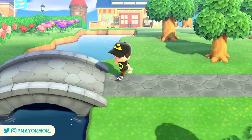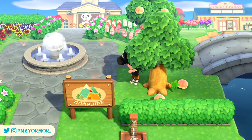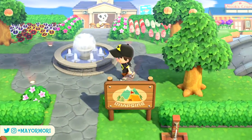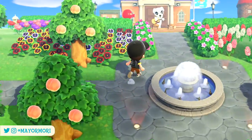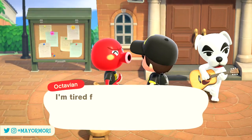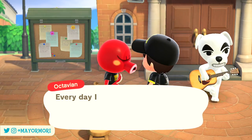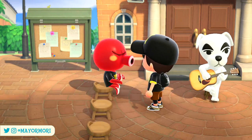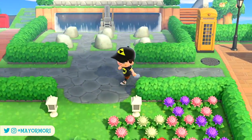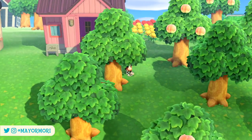Friendship levels in Animal Crossing are a behind-the-scenes mechanic that determines how friendly a particular villager is towards the player. This measurement of friendship has kind of always been there since the original, but is now more commonly referenced as the method for unlocking villager pictures. The friendship feature in New Horizons is more complex than any previous Animal Crossing game, but thanks to the latest datamine we're able to understand a bit more about how friendships work. I'll leave links to the original datamine below so you can check it out.